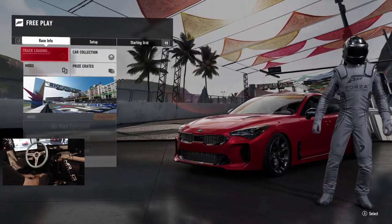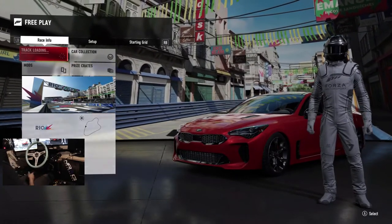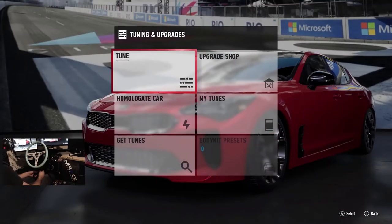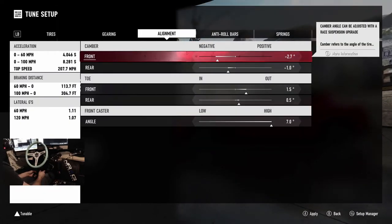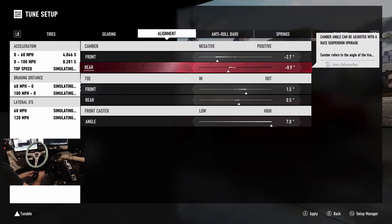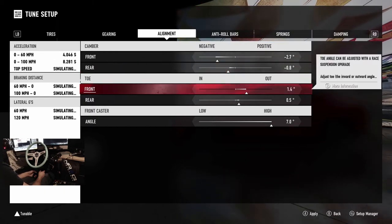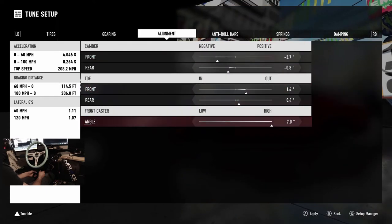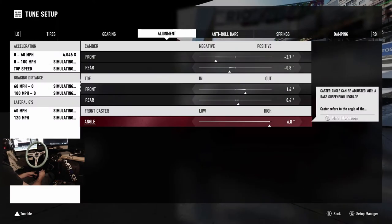The Kia Stinger can drift. We do need to modify the settings real quick on the car because there are some tuning settings I want to change. Tires are okay, gears are okay. We're gonna go a little bit more on the camber and a little less in the rear — tick this down one, and tick this down a little bit, and we're gonna go with that.